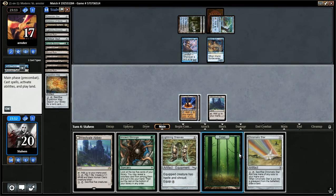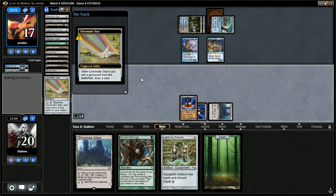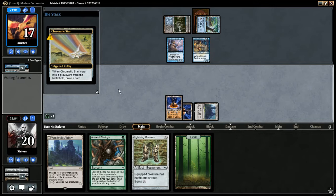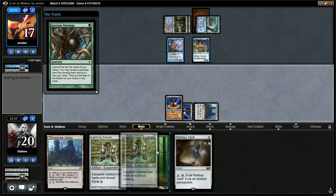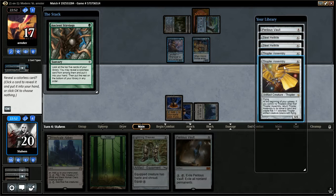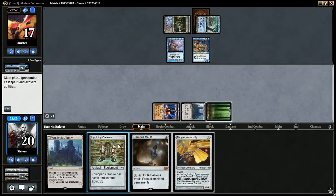Play the Forest, use Ancient Stirrings — and now I draw the Star. Might as well play the Star, crack it for a Green. Maybe I should have got a Buried Ruin. No — at the current state of the game I needed that green mana. Perilous Vault isn't a very good draw. We're going to play Ancient Stirrings here, see what we get. I guess the Thopter is probably the best route — none of these are great, but in combination with the Westfell Abbey it's probably the best. I'll play the Forest and Lightning Greaves, and we'll pass the turn.